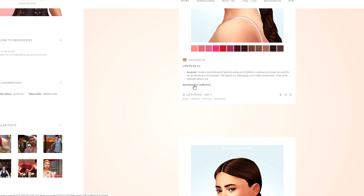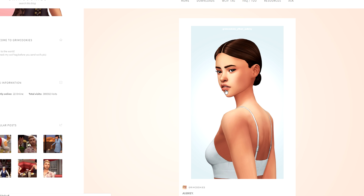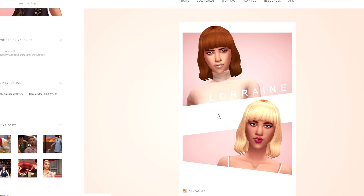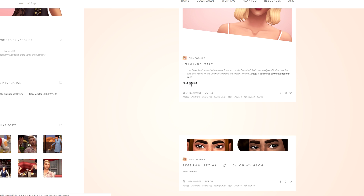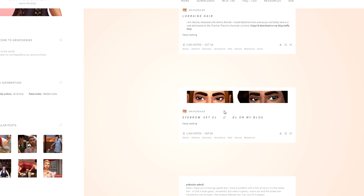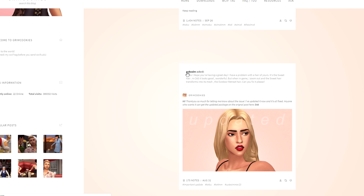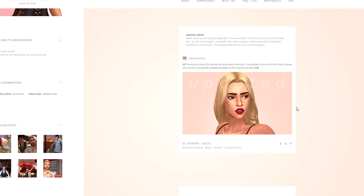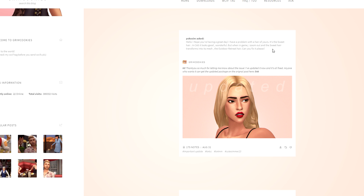There's also a hair I want to grab again for Clem. The Aubrey hair — I've used this so much, absolutely recommend it. Then the Lorraine hair which I really liked once before. What I love about Grim Cookies is his eyebrow set — it's really thick and bushy and I like that. I'm essentially going back and downloading the things I genuinely love.